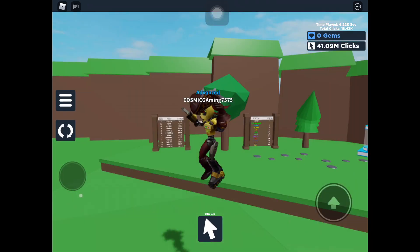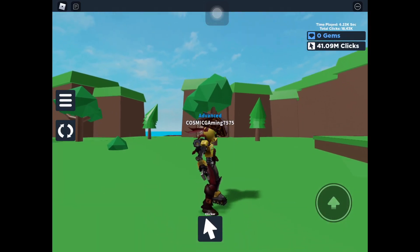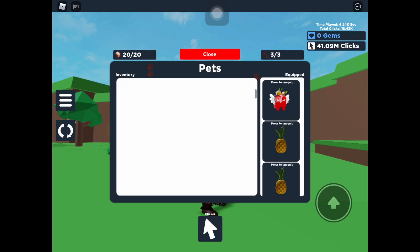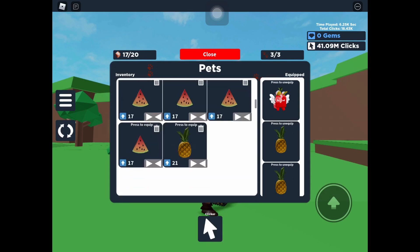Alright guys I'm back and I have 41 million clicks — getting really close to opening that egg. I got the legendary fruit pet into a shiny, which is the best pet out of the 75k clicks egg. And these pineapples I got in shiny too — they're really good. Let me delete all the pets I don't need right now.